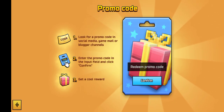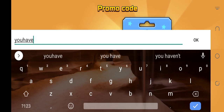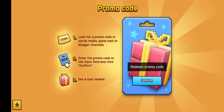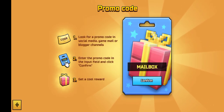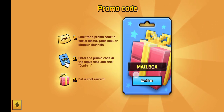Now click on this redeem promo codes option and press the confirm button. In this section you have to enter promo codes — every time when you have some promo codes, come to this section and enter your promo codes to claim the rewards. Our today's promo code is — enter this promo code, make sure you have entered it correctly. This single promo code for Pixel Gun 3D is working and none of the other codes are working.